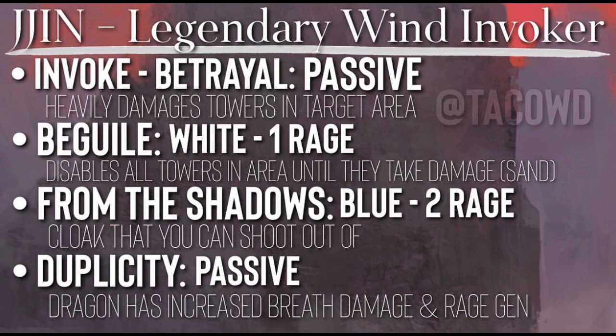The next thing we have is Beguile. It is a white one-rage spell — basically a tiny sand that disables like one tower, two if you're lucky. Then we have From the Shadows, a two-rage blue cloak. This allows you to shoot from the cloak, but it is two rage and it is blue, so use it sparingly.